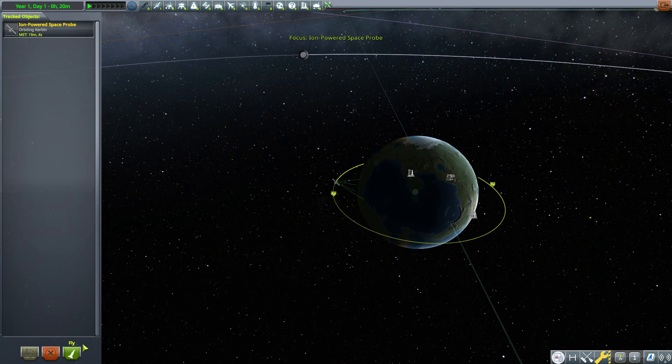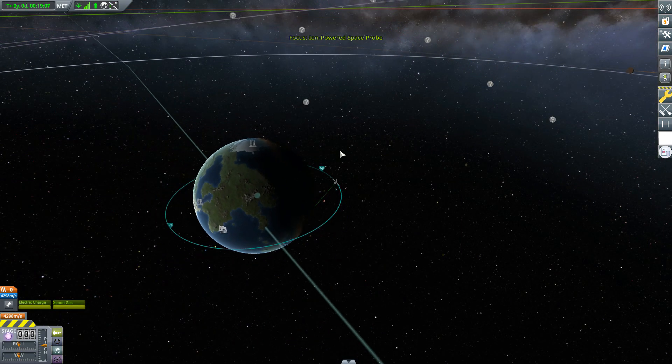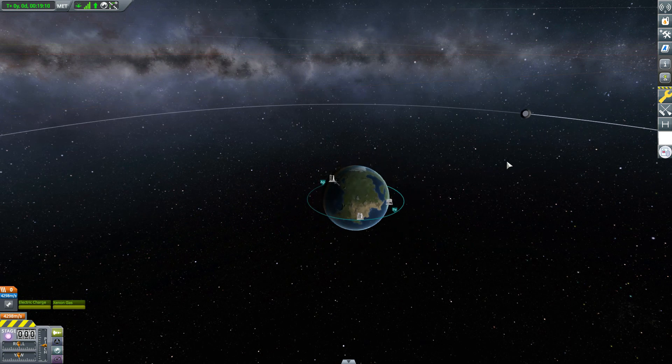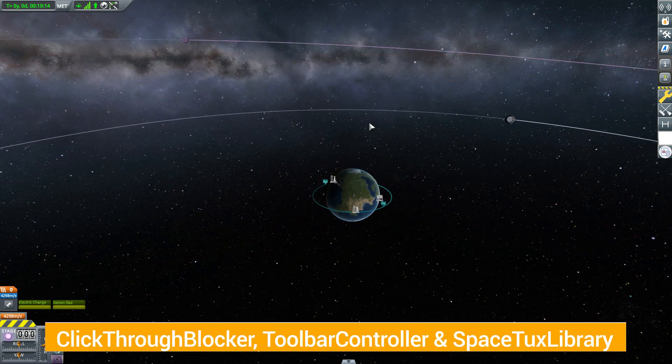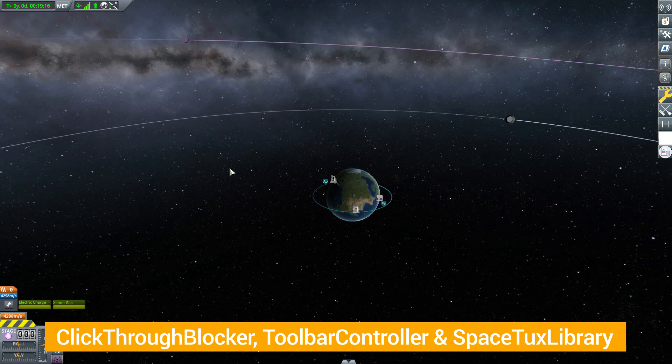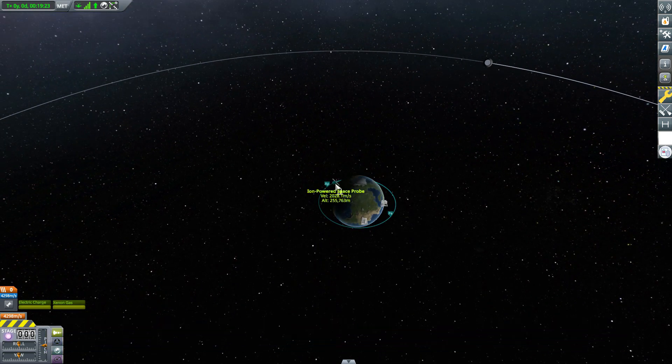Before we do, we have some dependencies to talk about, as this is going to require three other mods to work: those being the Click-Through Blocker, Toolbar Controller, and the Space Tux Library.